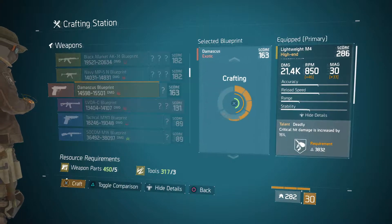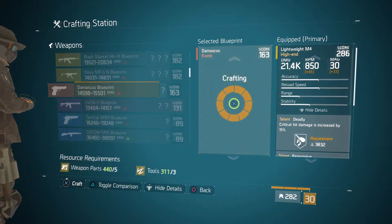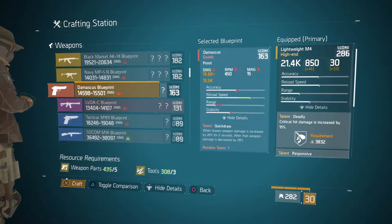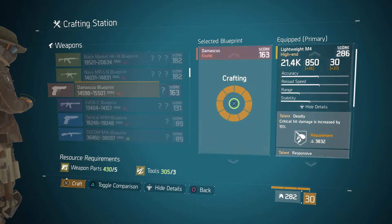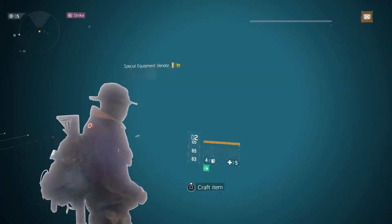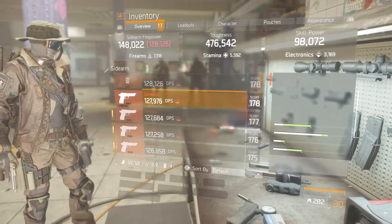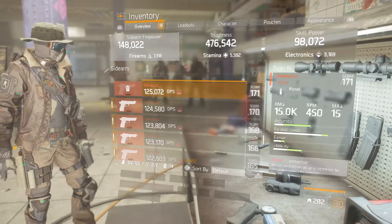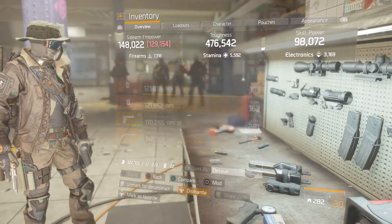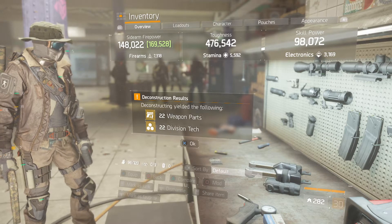Inventory full — go in there, boom boom boom, mark them all as junk, deconstruct them. You get weapons parts back and Division Tech. Simple, huh?